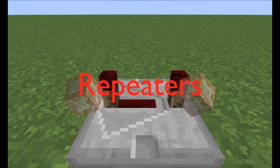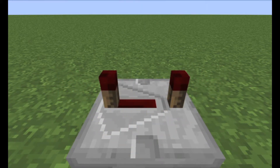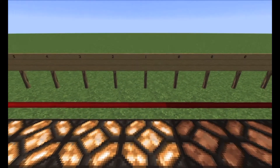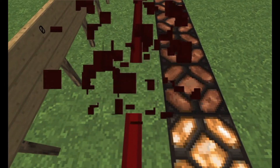Let's talk about repeaters for a moment. Repeaters do exactly what they say — they repeat a redstone signal. To put it more clearly, they extend it. When redstone is fed into a repeater, regardless of the power, the repeater will output a full signal strength of 15. This means that you can use repeaters to use redstone over longer distances.